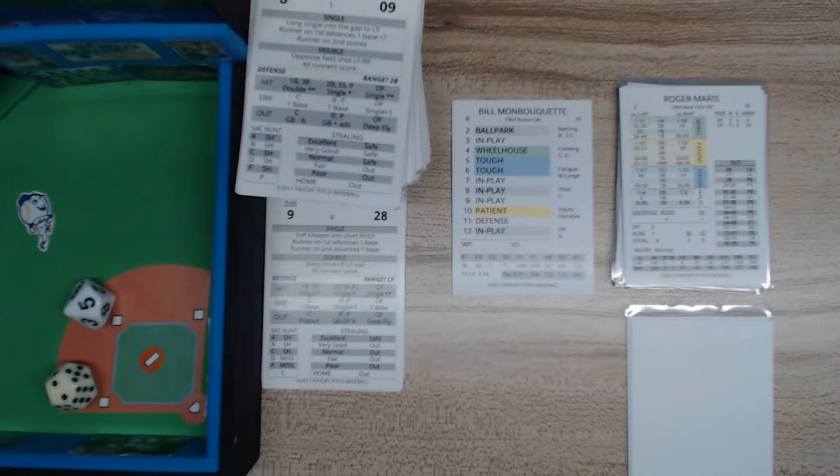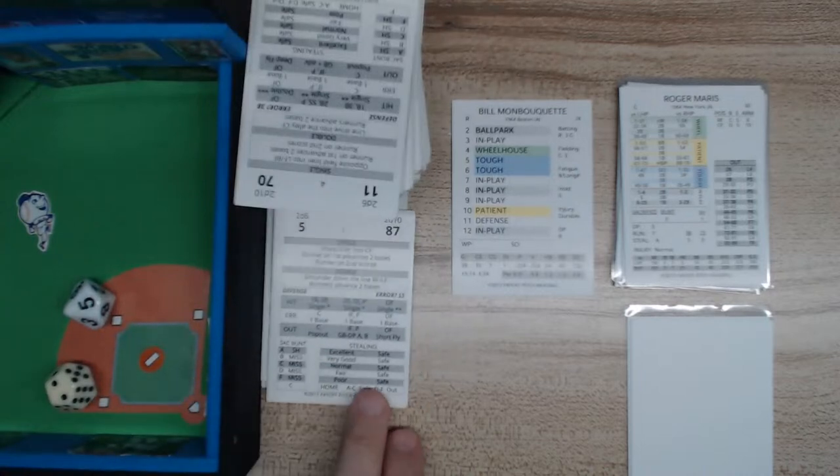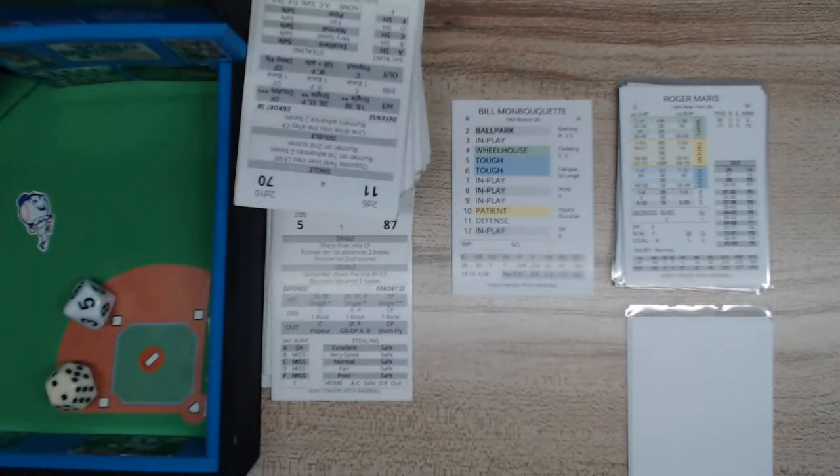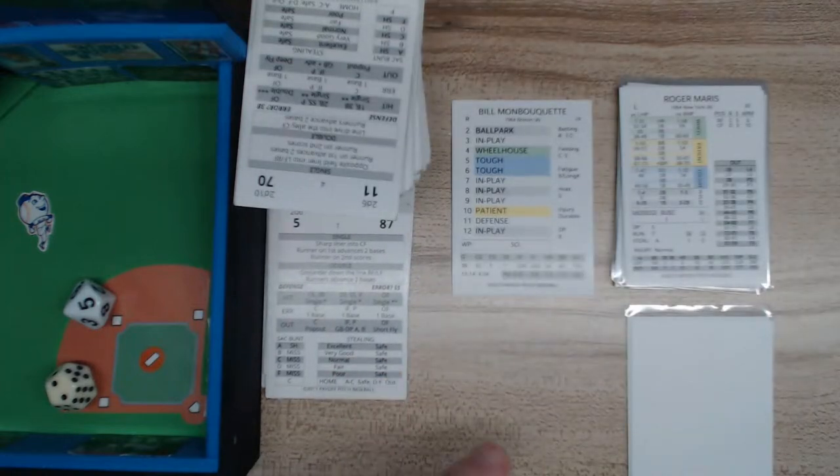You can also just elect to have the runner go without rolling for the jump. Just say Roger Maris is going to steal and pull a card. He's an A and Tillman is a 4, so A4 — he is excellent and pulls a safe result. But realistically, Maris only tried to steal once every 50 games, so I just used him to demonstrate.